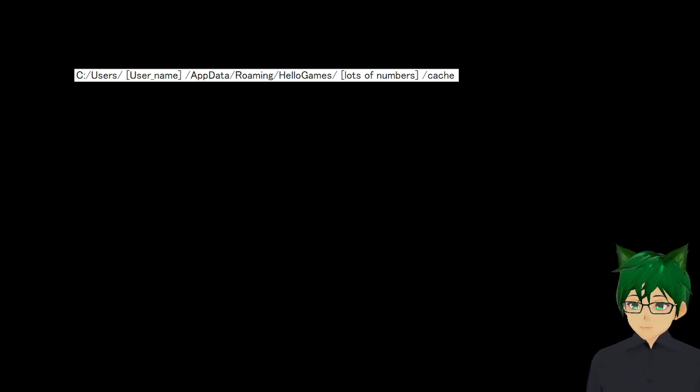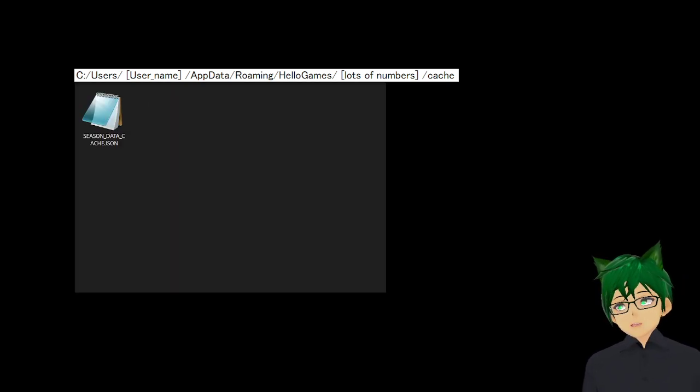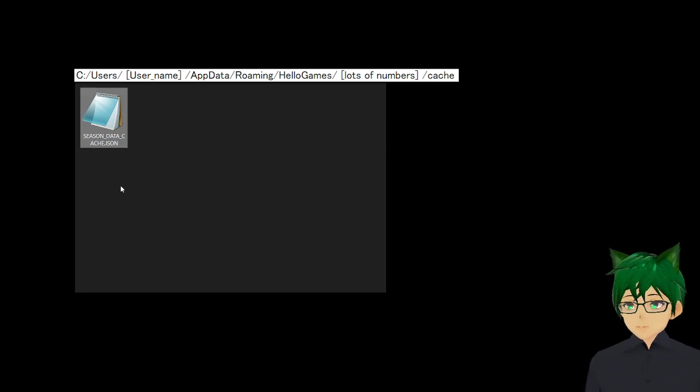Once I have closed the game, I can search for this file path, and this file path will be leading me through this file. There is only one file here called SeasonDataCache.json. The file path is: C, Users, your username, AppData, Roaming, Hello Games. There will be a lot of numbers — that is probably your Steam account number, so it's probably better if you don't show it to other people. Inside this Cache folder, there will be the SeasonDataCache.json file.